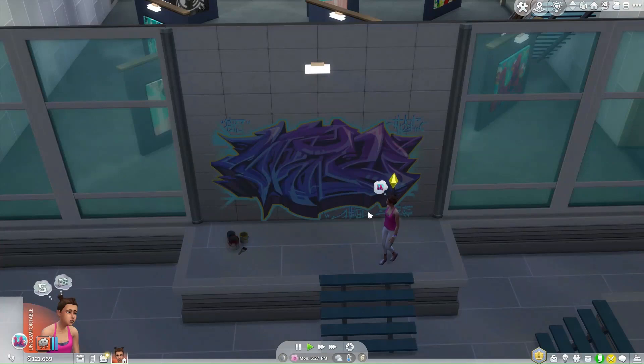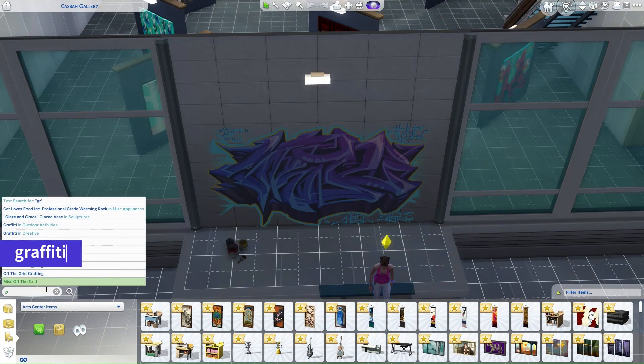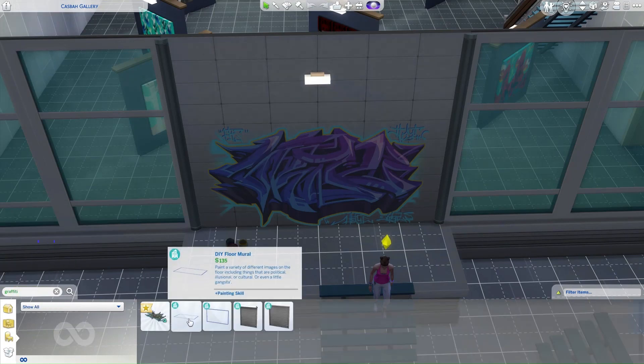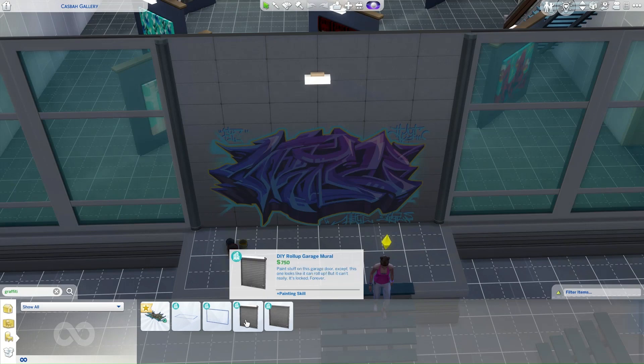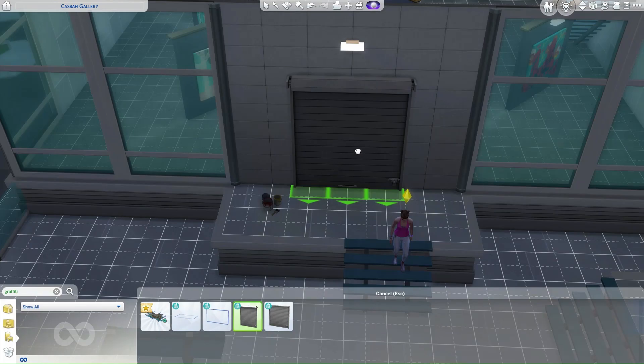Another way to start graffiti is to find an empty wall and go into build mode. Type graffiti in the search bar and click on the first option. Now you can place the blue squares required for graffiti on your own. The garage door is also a great canvas for your sims' artistry.